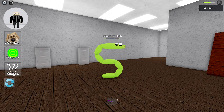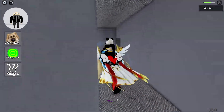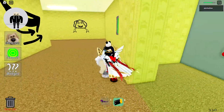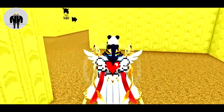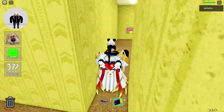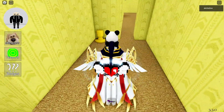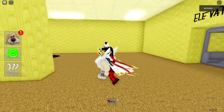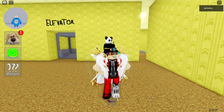For the next morph, we need to get the battery first. From spawn, go to the back and take the plant, then grab the battery under the camera. Now we head to the elevator area. We don't actually need the battery for this one — the trophy is right here in the gap. This is the Minion King, which I think is from Despicable Me — the bald man who made the minions. I'm not totally sure, but that's how you get this morph.